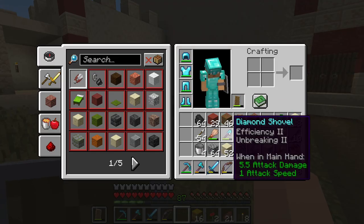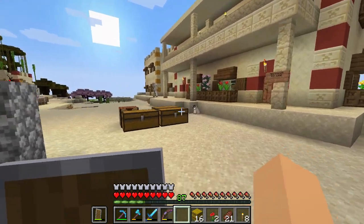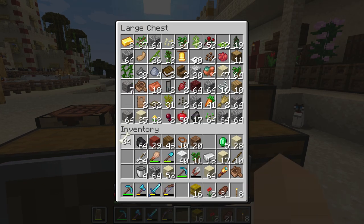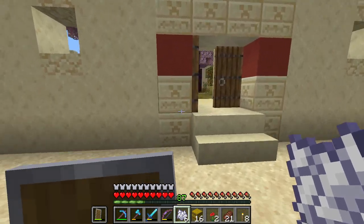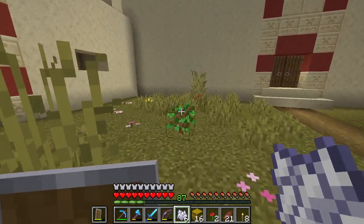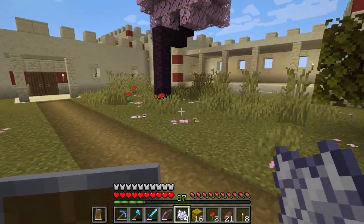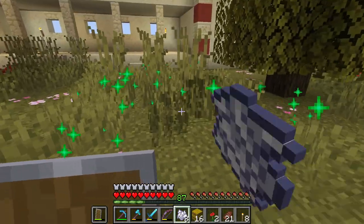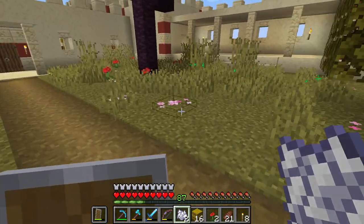Bone meal, bone meal — I need bone meal. Where did I put the bones? I'll get six bone meal just in case for a higher chance, and we actually do get a big tree... ouch, that's a small one again. It's all right. Let's break this a little and see if we can get some flowers. There was at least one red flower — that's already good.